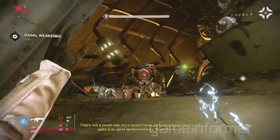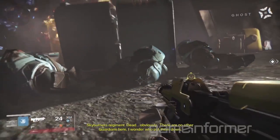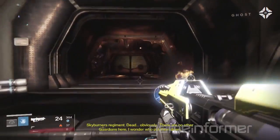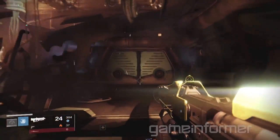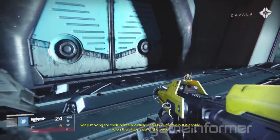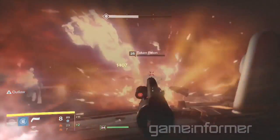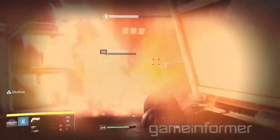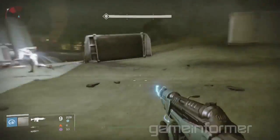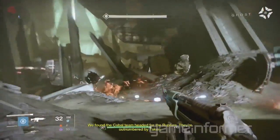The first thing is the story of The Taken King. The storyline itself is a lot better and it's told a lot better this time around compared to when the base game launched one year ago. The story is a lot simpler — we got Oryx, the new villain in the solar system, and he's here to get revenge on all the guardians that killed his son Crota back in the Dark Below. There are more cutscenes and cinematics, and the characters in the tower have more personality, making the story and lore a lot more engaging.